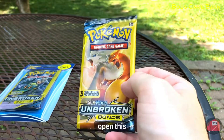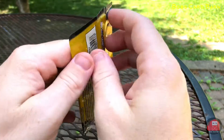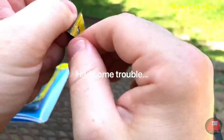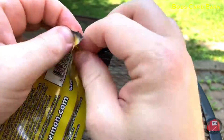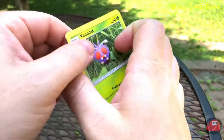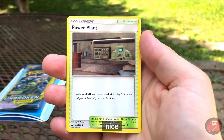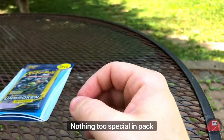Let's go ahead and just open this up. All right, we got her open. Let's see what we have. Nice little Wigglytuff, nice card, and a Power Plant trainer. Nothing too special in pack number two.